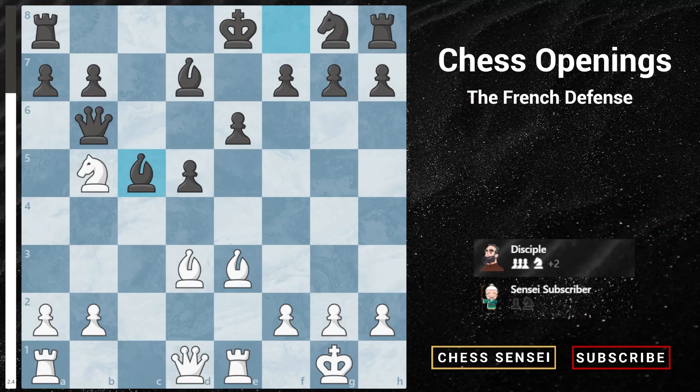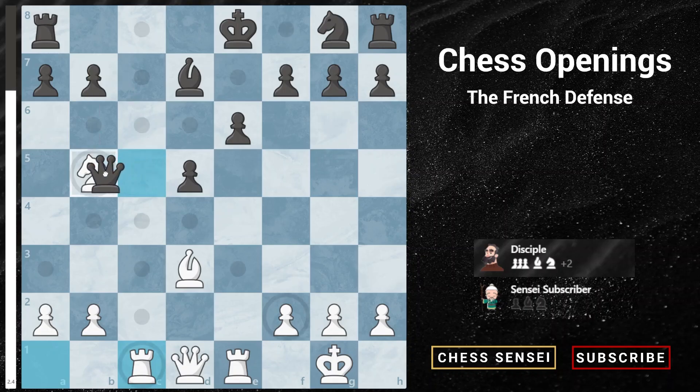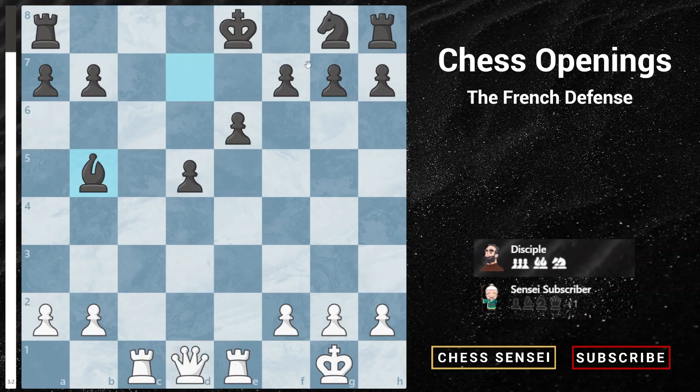The highest rated game I could find in the database was played between two 2700 players. The game continued bishop takes, queen takes, rook to c1, and black, knowing he couldn't stop the threat of knight c7 check, gave up his queen. After bishop takes, this is just an easy win for white — even though black can recapture the bishop, he's still down two pieces for a queen, and there are too many threats. For example, after rook c7, white can even play queen takes d5, and it is almost game over for black.